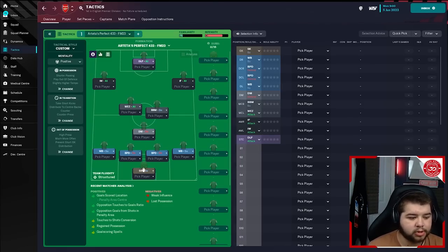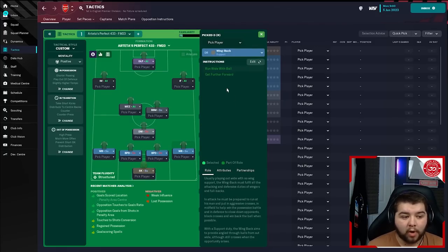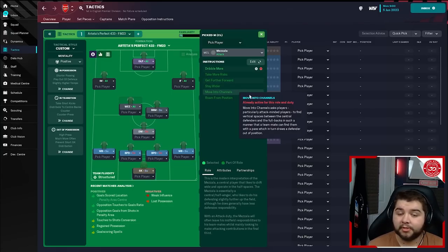Starting from goalkeeper to striker: sweeper keeper on support, simply told to take more risks. Right back: wing back on support — run wide with the ball and get further forwards. Left back: wing back on support — run wide with the ball and get further forwards. Two centre-backs, both ball-playing defenders on defend — take more risks and hold position. Going over to the three in midfield: DM on defensive midfielder role on defend — dribble less and hold position. Next to him, a box-to-box midfielder on support — roam from position. Mezzala on attack — dribble more, take more risks, get further forwards, stay wider, move into channels and roam from position.